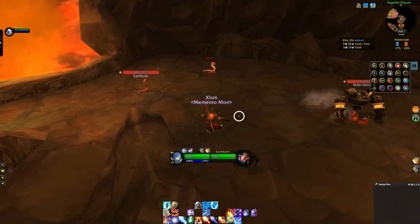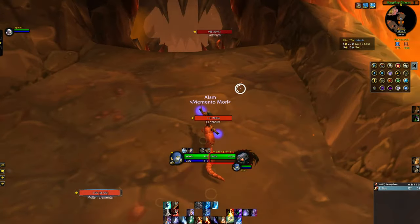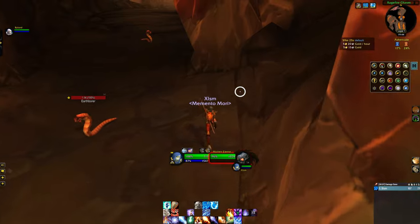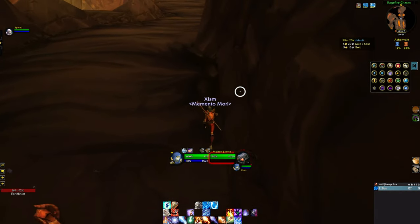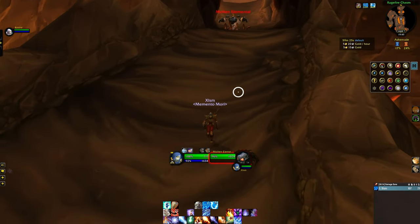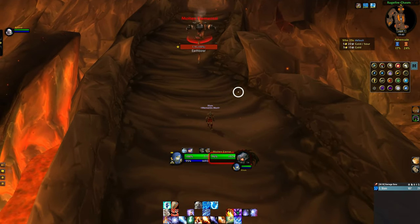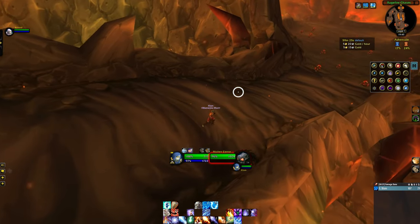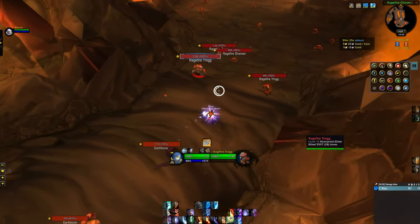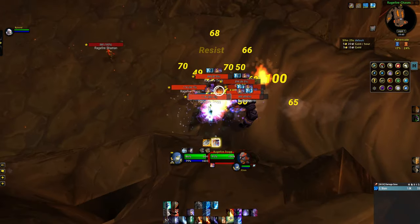I'm going to start to pull these mobs just with an easy ice lance. We pull the elemental and we blink. The reason why we blink is to get some space between us and the mobs. We are going to kill them very soon but there's no need for them to hit us right now. We try to lower the gap between us and the chasing mobs.